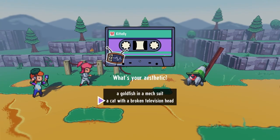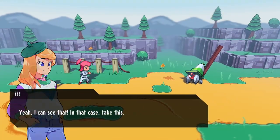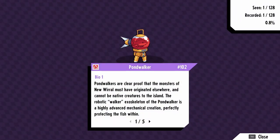We get an option between a goldfish in a mech suit or a cat with a broken television head. I don't love Kitale, I love Pondwalker — both are plastic type so that doesn't factor in — but I choose Pondwalker.